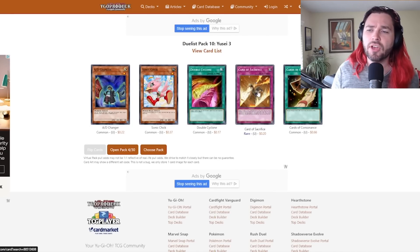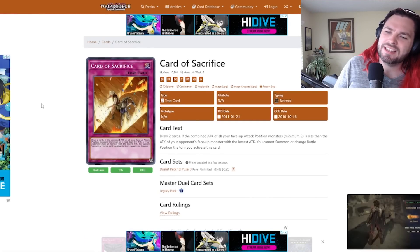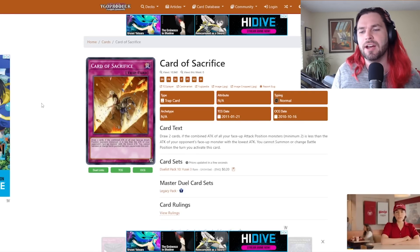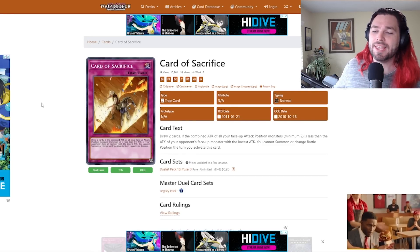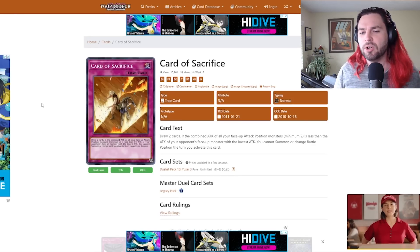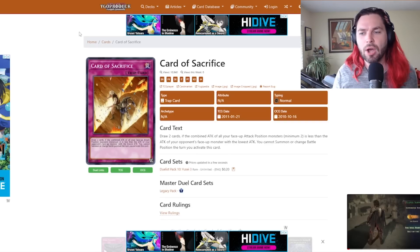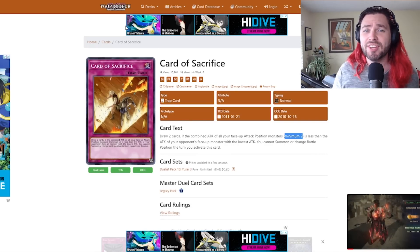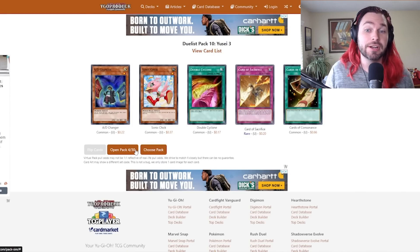Another Cards of Consonance. Cards of Sacrifice is an interesting one — it's kind of a Jar of Greed, but if your monsters have less attack than your opponent's monsters, you can't summon or change the battle positions of monsters that turn. You can use it during your opponent's turn, but you have to have two. AD Changer is also very important, although I think Drill Warrior is probably not going to stick around on the field long enough for that to matter.